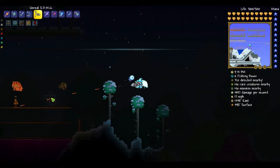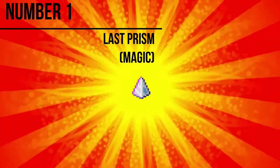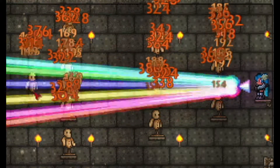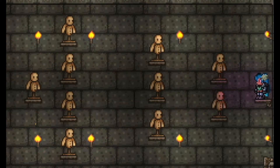With Chlorophyte or Luminite bullets stacked onto that, the SDMG can easily reach 40,000 damage per second. It's useful in nearly every situation and is an overall well-rounded weapon. If you haven't guessed already, the Last Prism takes first place. I don't like using it that much, but it does so much damage.